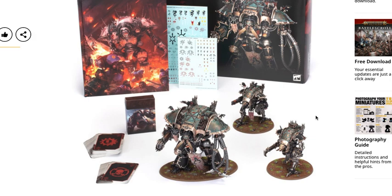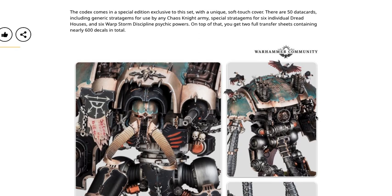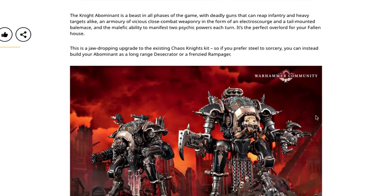Everything in this box is brand new and only available in this set, containing oodles of new pieces to make dozens of configurations. This lavish launch set is the first place you can get hold of the new Chaos Knights kits, their codex, and their data cards — with enough bits to build one Knight Abominant and two War Dogs. This is a perfect basis for a new army or reinforcements for an existing warband. The codex comes with a special edition exclusive to this set with a unique soft-touch cover.